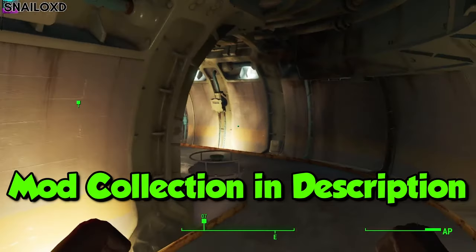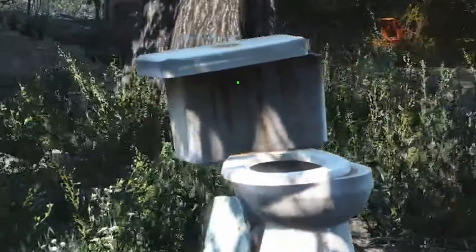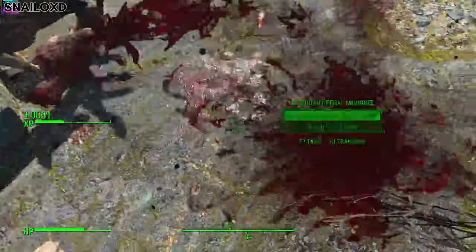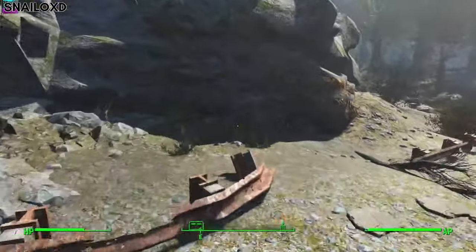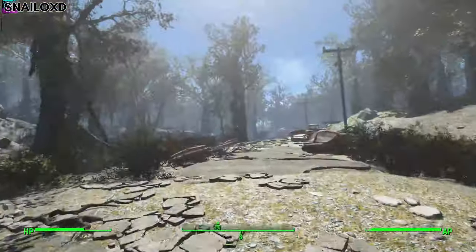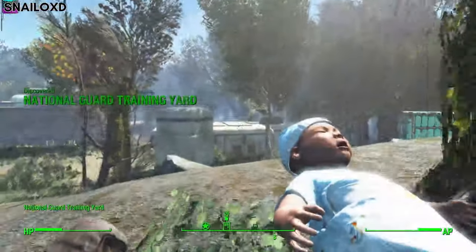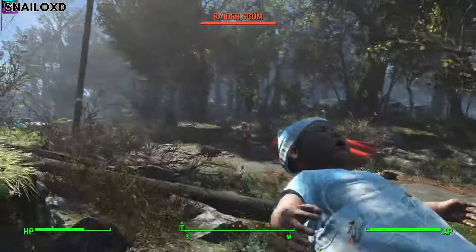Now, without further ado, it's go time. We start part 2 from where we left off in part 1 — running through a forest as a toilet with our son on our arms, beating the crap out of random dogs. My son's head is like extra hard. I just ruined that kid. Along the way, we encountered a mod for the first time.